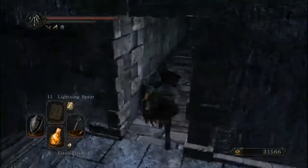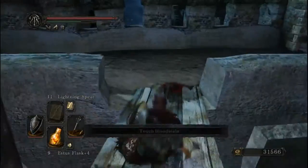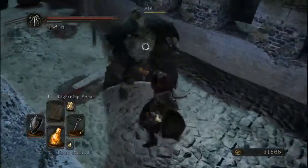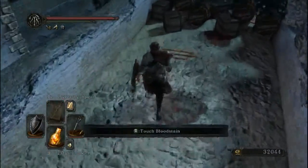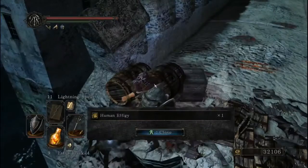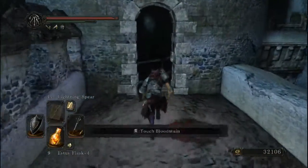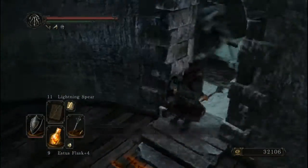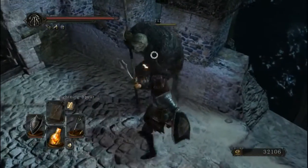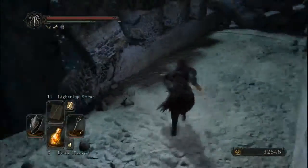Once we move on. There's an item back here. Human effigy does good stuff. These mummy dudes look a lot more, a lot tougher than they actually are, you know?